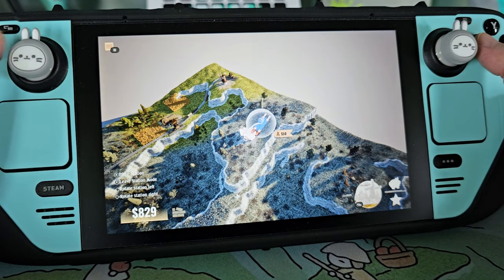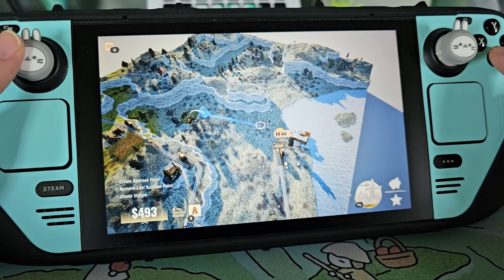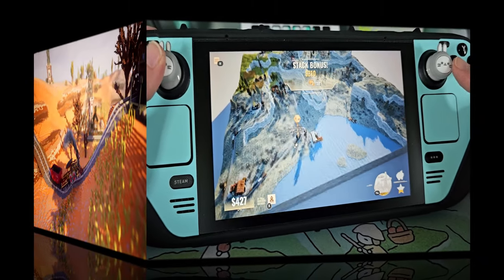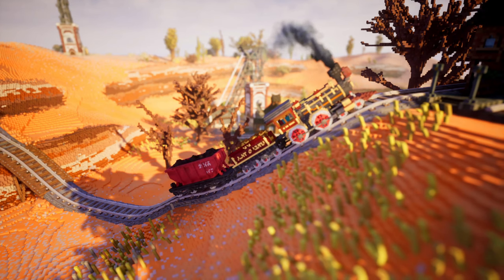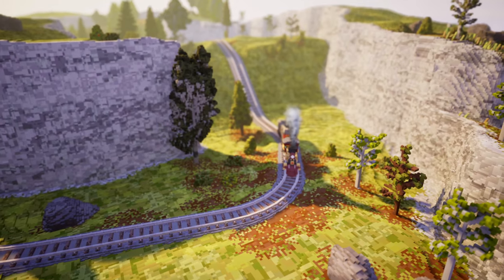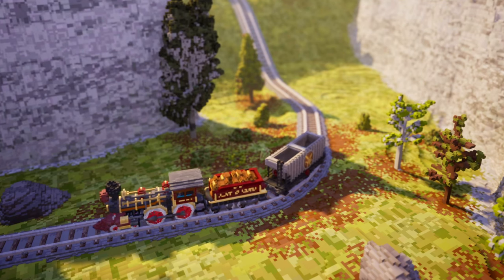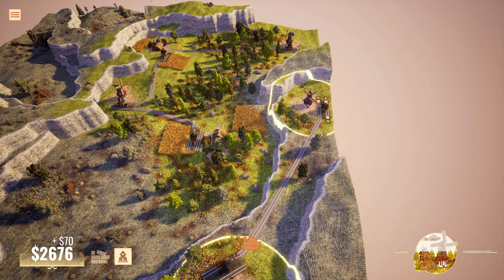I will say that it took a bit to get used to the camera controls for panning and zooming, and I did find this a bit easier on keyboard and mouse. But for those hoping to buy Station to Station for relaxing gameplay on the couch, you'll be pleased to know that this is indeed possible. The voxel-style graphics remind me of LEGO, and with the graphics cranked up, my 3080 was spitting out some pretty superb images, complete with wind and lighting effects and little puffs of steam from the engines. All of this contributes to the cozy, relaxing aesthetic and gameplay that Station to Station advertises.